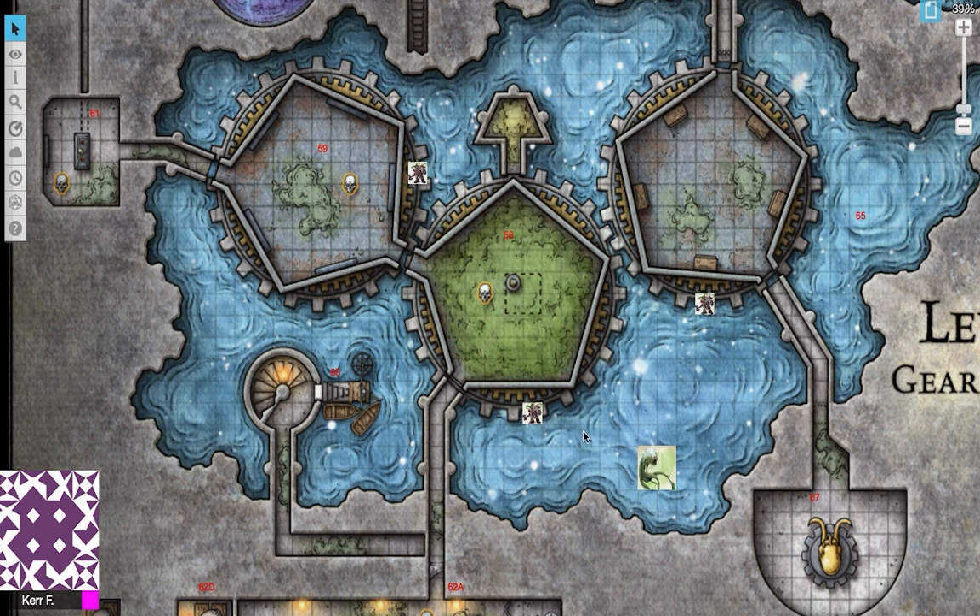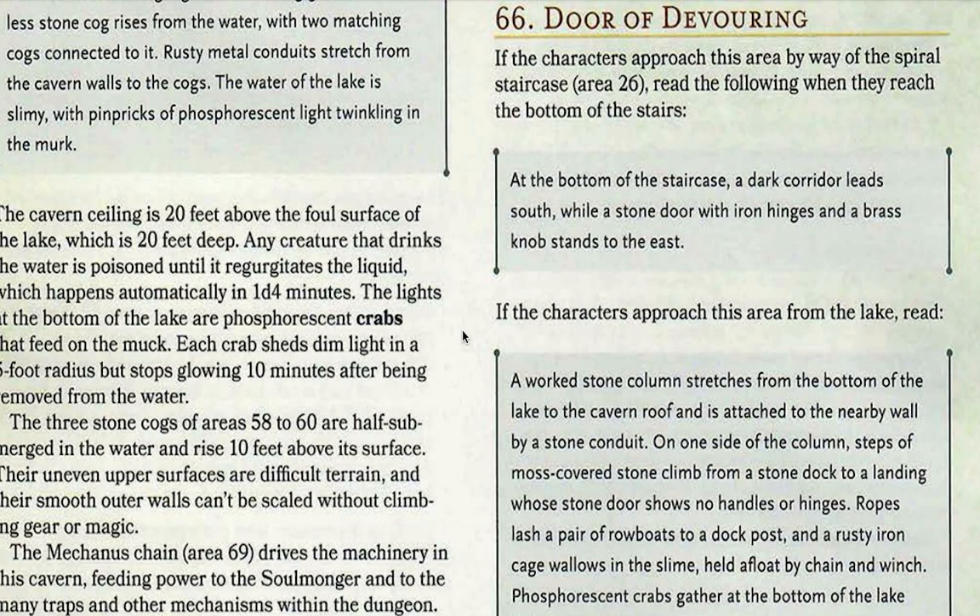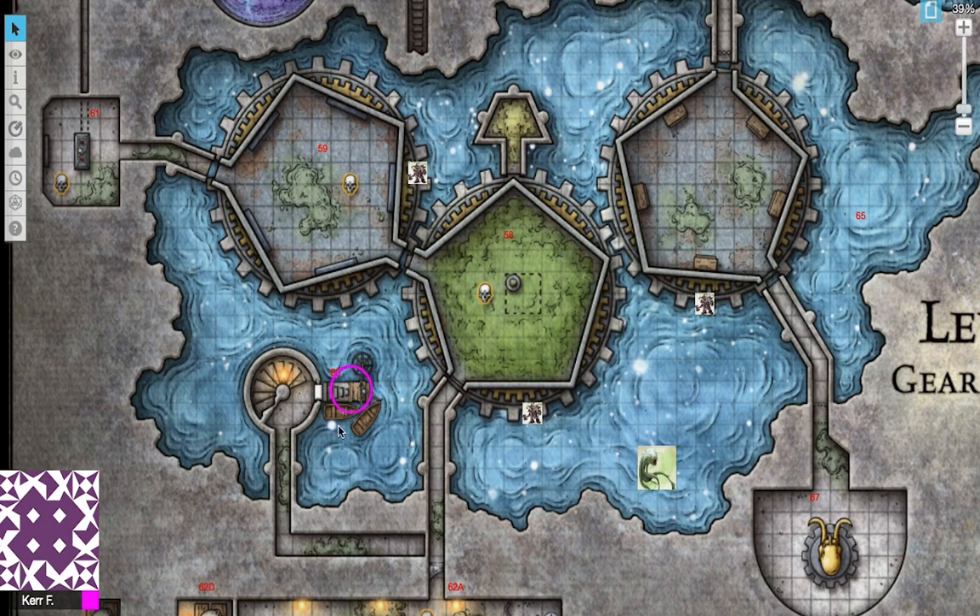If your characters arrive in this area, they'll see area 66, the Door of Devouring. A worked stone column stretches from the bottom of the lake to the cavern roof and is attached to the nearby wall by a stone conduit. On one side of the column, steps of moss-covered stone climb from a stone dock to a landing, though the stone door shows no handles or hinges. Ropes lash a pair of rowboats to a dock post and a rusty iron cage wallows in the slime, held aloft by a chain winch. Phosphorescent crabs gather at the bottom of the lake below the cage. Your characters will notice there are two rowboats — one called Predator, one called Prey.